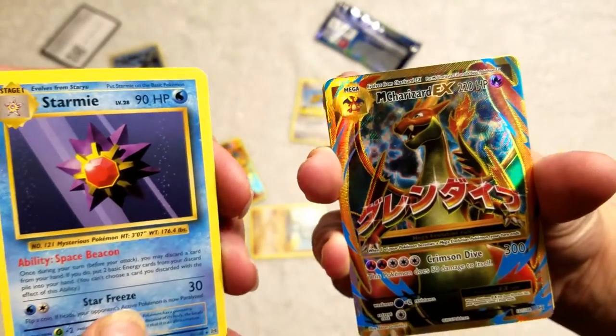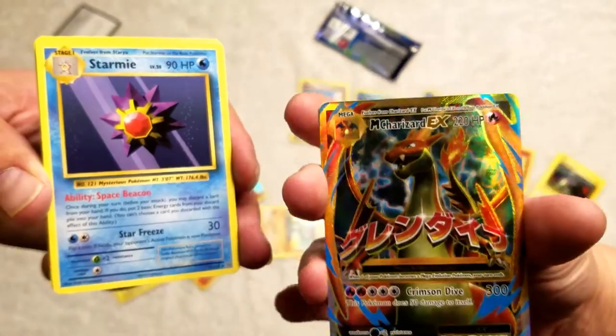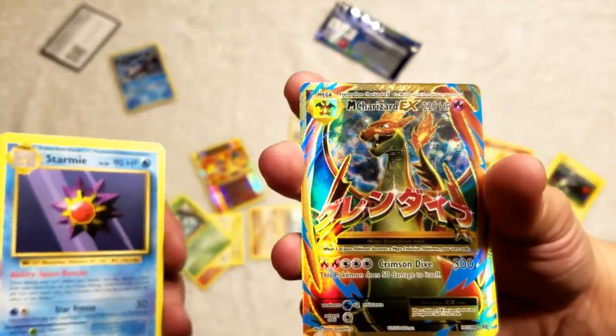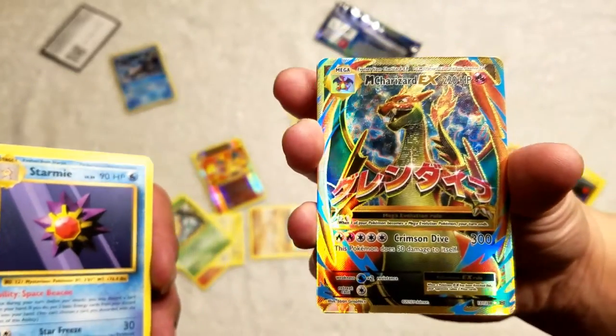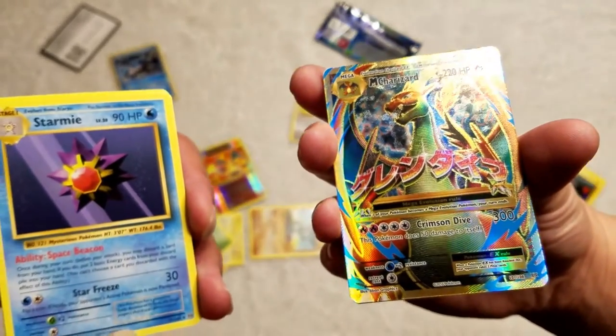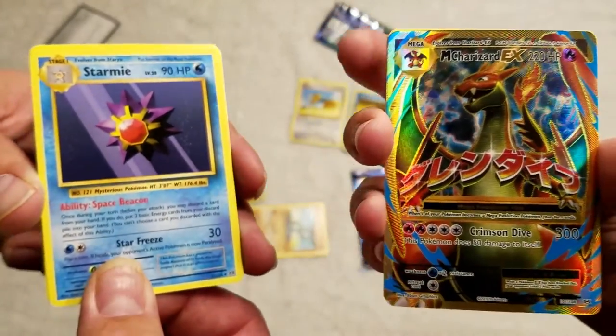Oh wow, that's my rare! Oh my gosh, that is like amazing right there — there's two Charizards out of this pack! Wow, and it's a full art. Look at him, he is so awesome looking. He's really shiny — it's like a rainbow or crystal. He's so shiny, I will keep him and name him George.